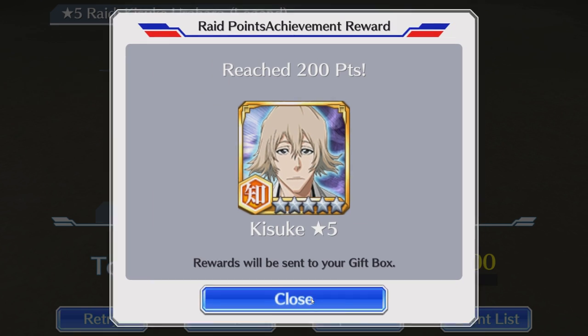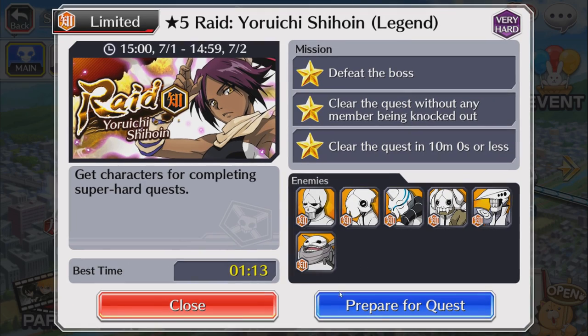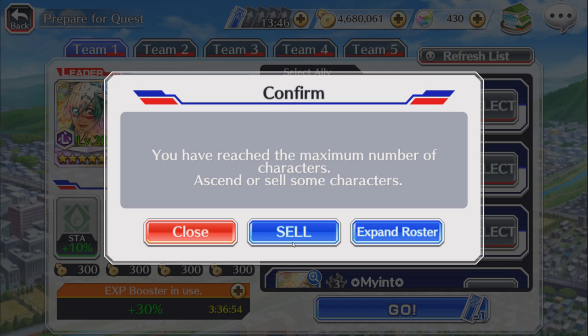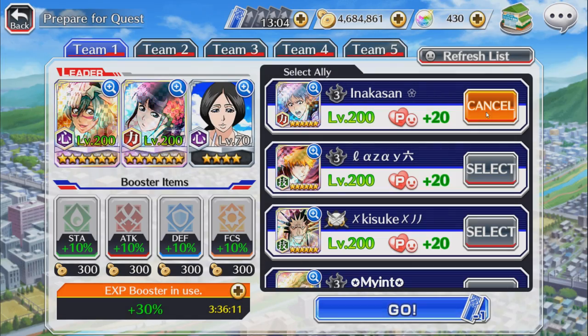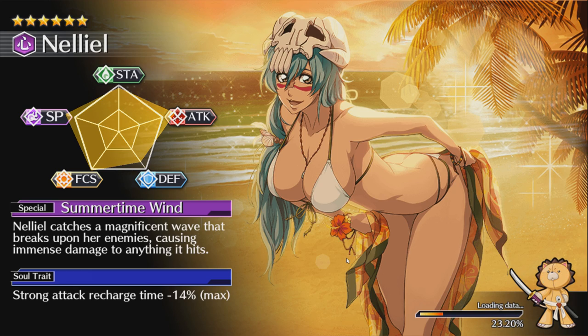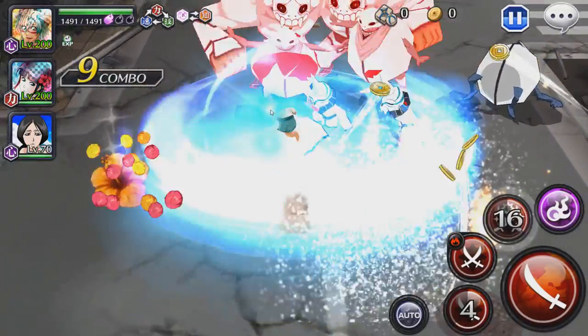Now we're going to have some fun — we're moving on to the Yoruichi raid. Let's see if we can beat our current record of 1 minute 13 seconds using Nell. This is more of a quick playthrough since we've got the maximum amount of advantages. We're back and moving on to the Yoruichi raid — no boosts, let's see if we can beat the record. We've got Nell again, let's destroy these guys.